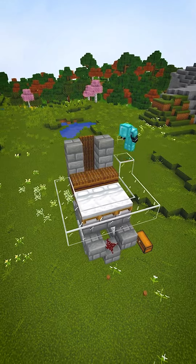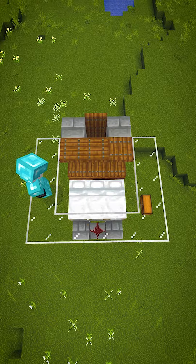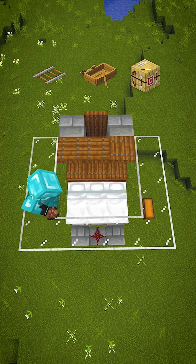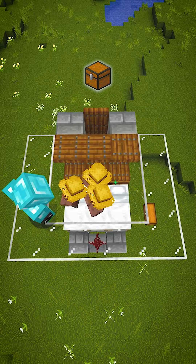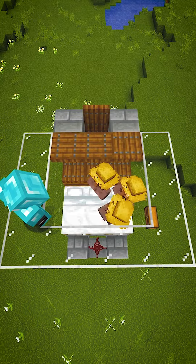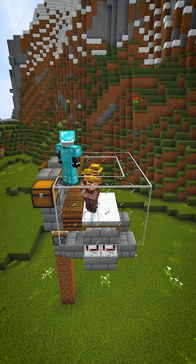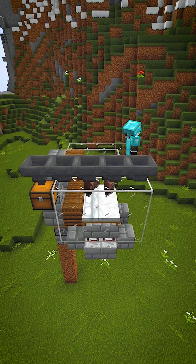Build an optional shield out of glass and add 3 trapdoors like this on the same height as the glass. It's time to add the villagers! You could do it with rails, boats or workstations. But by watering villager seeds found in village loot chests, you can easily grow a villager tree. Put a chest on the side and place 5 hoppers going inside of it and along the glass.